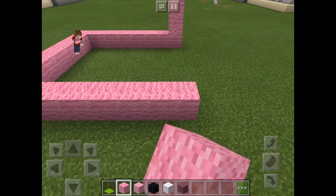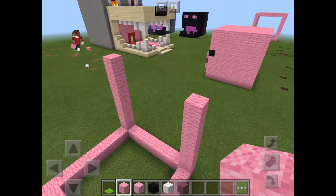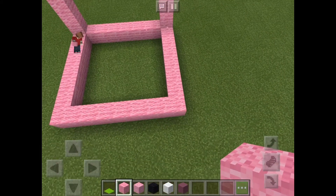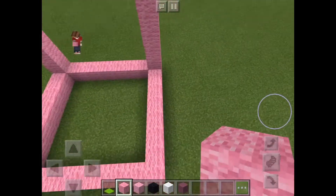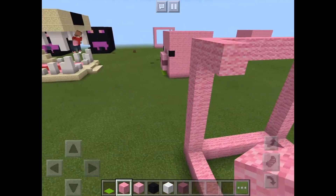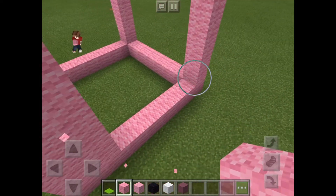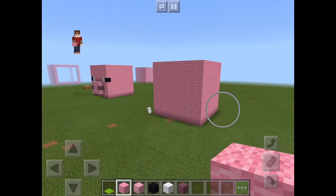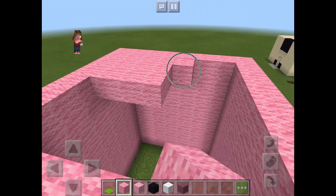Then you just need to fill in the rest like this, do the walls, and finish covering the gaps. I'm on Pocket Edition — I do not have any consoles or computers. Now fill in all of these gaps; this will take a while. And I have finished it — oh sorry, I forgot the top, so go ahead and do that too.